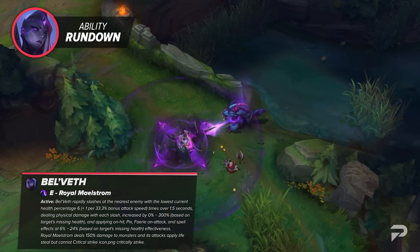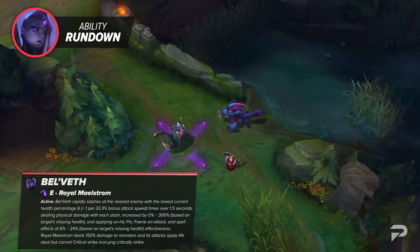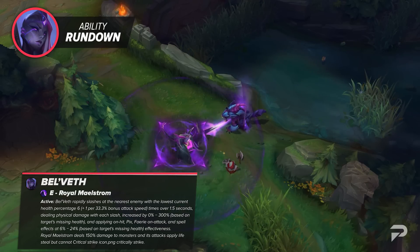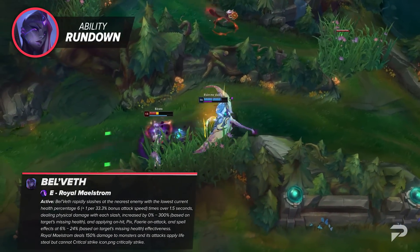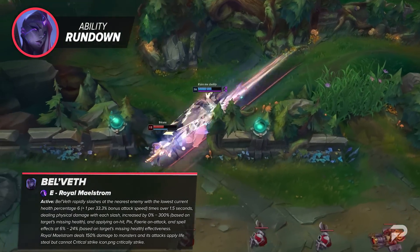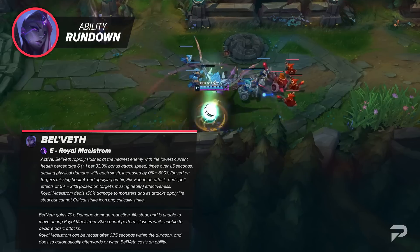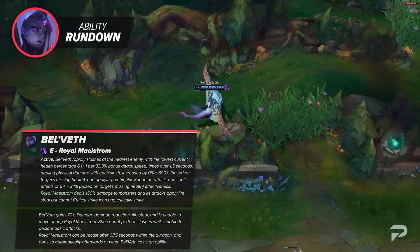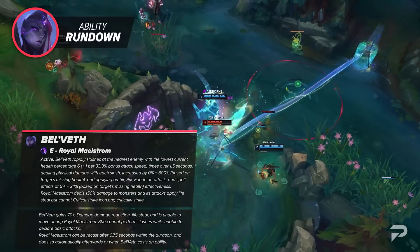Belveth's E is called Royal Maelstrom. She rapidly slashes at the nearest enemy with the lowest current health percentage, attacking 6 plus 1 per 33.3 bonus attack speed times over 1.5 seconds, dealing physical damage with each slash increased by up to 300% based on the target's missing health. These hits apply on-hit, on-attack, and spell effects at 6 to 24% effectiveness based on the target's missing HP. Royal Maelstrom deals 150% damage to monsters and its attacks apply lifesteal but cannot critically strike. While channeling, Belveth gains 70% damage reduction, 20–28% lifesteal depending on rank, and is unable to move. Royal Maelstrom can be recast after 0.75 seconds to cancel the ability, and using another ability causes it to end as well.